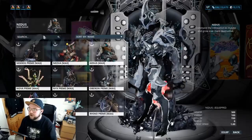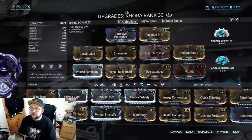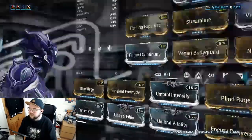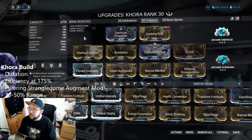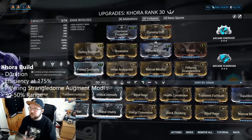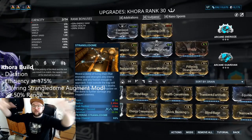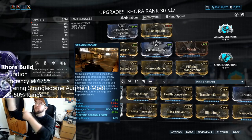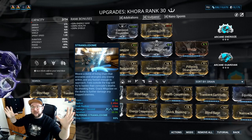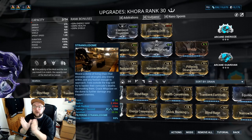Next we're going to work on Khora. I'll flash the build up here. We've got the Vorjanai build — let me back out so you can see all these numbers without the red and green overlay. So: duration, efficiency, and a little bit of range. You don't need a tremendous amount of range for Khora, because if the dome gets too big we've got to look all over the place to keep shooting. We want to keep the dome nice and small.